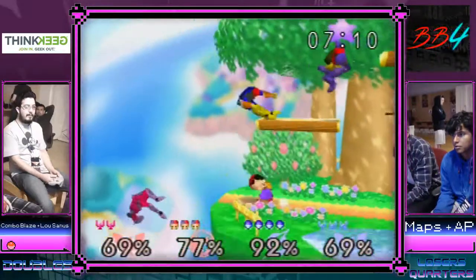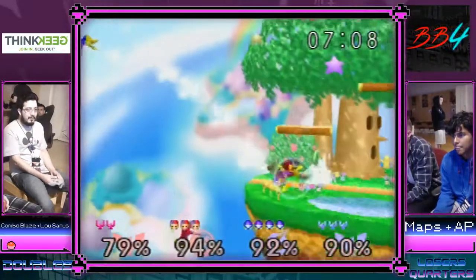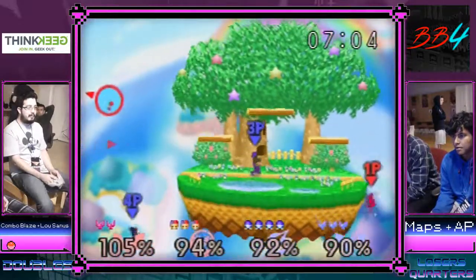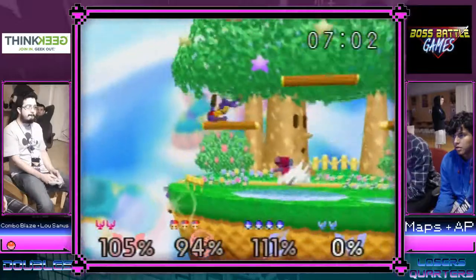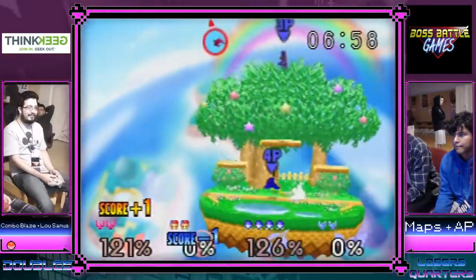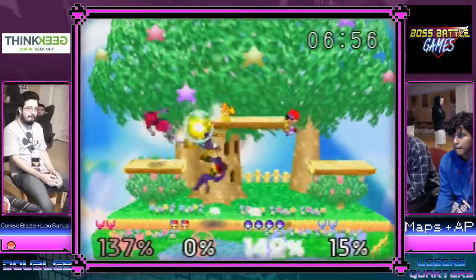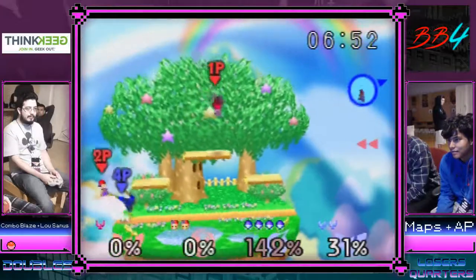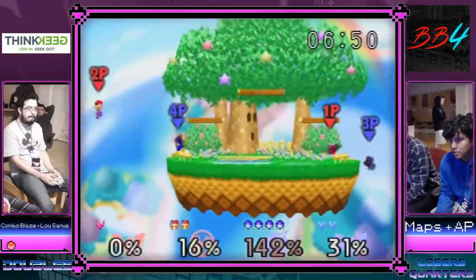Maps gets the reverse down tilt after getting hit by the power shot — that was sick. I would have liked to see maps up-B towards the Ness since he got hit, but what do you do. I really like that Falcon kick from combo — that was a really good Falcon kick.